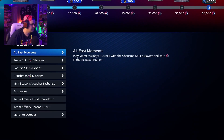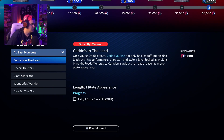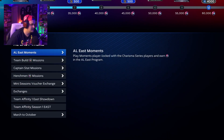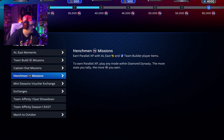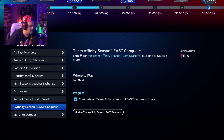First off, what you should do when you're in one of the Team Affinities is complete the moments for it. I haven't done any moments yet because I started with the WBC program. But complete the five moments they give you — that's going to net you 5,000 points. So once you're at 5,000 Team Affinity points, then go to the showdowns, and then after the showdown, the conquest.